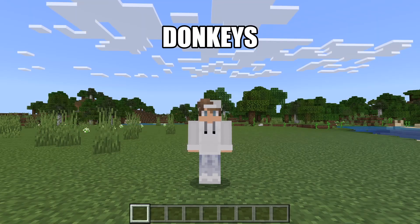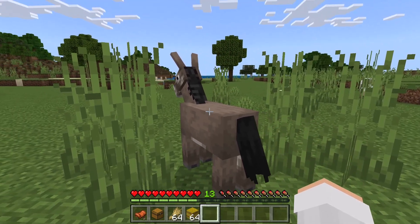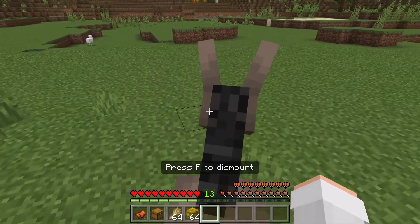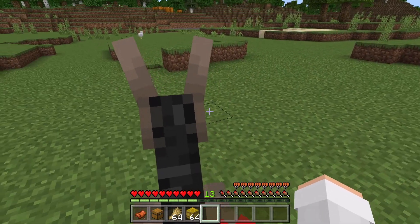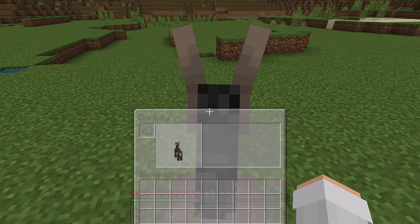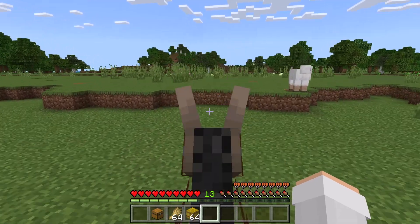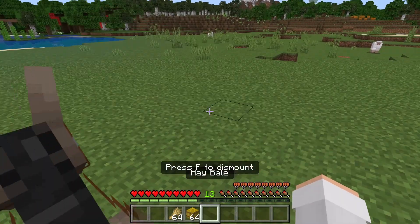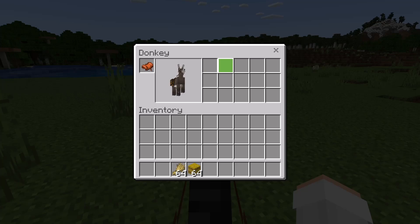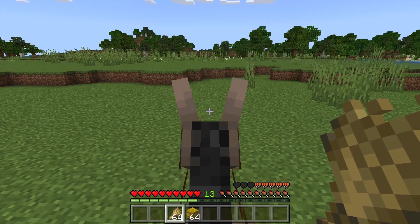The next animal I'm going to tell you about are donkeys. Donkeys can be found in plains biomes. To tame a donkey, ride it until it shows hearts. If you want the donkey to carry items, you can attach a chest to it, which gives it inventory slots. Donkeys can be useful for transporting a lot of items. If your donkey loses health, you can heal it by feeding it wheat or hay bales.